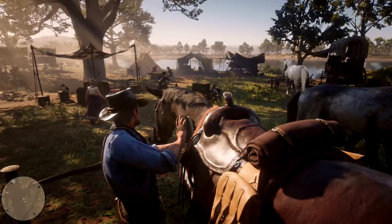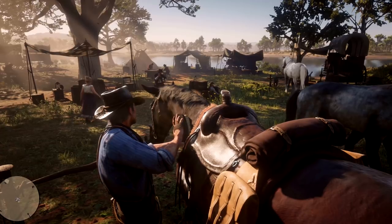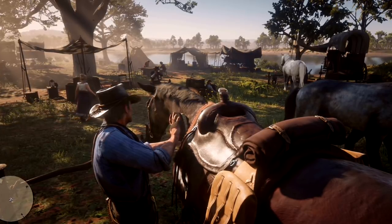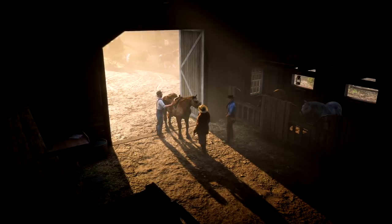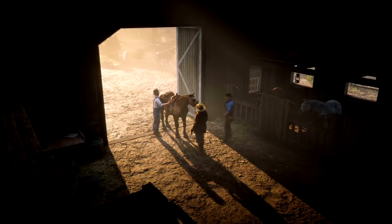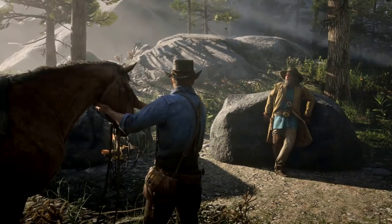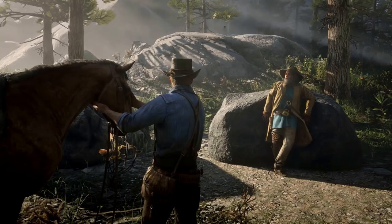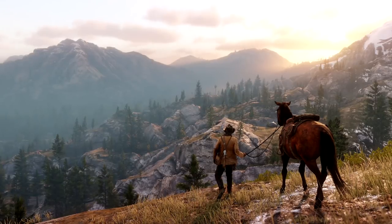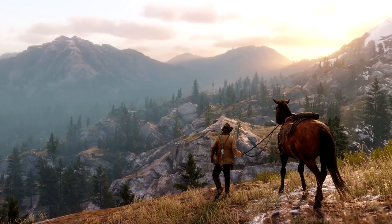Another thing I'll be making a separate video on is horses. The bond with them is super important because you can actually unlock additional skills and improve their responsiveness when you bond with your horse. You can bond with multiple horses and stable them in different locations around the world, so you can have different horses for different jobs. Arthur can only carry a limited amount of weapons — two pistols and a rifle — and that's where your horse comes into play because your horse acts as your storage. Your horse can carry what I think they said was an unlimited amount, and as long as you're in close proximity to your horse, the game will give you access to your entire inventory.